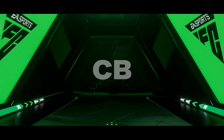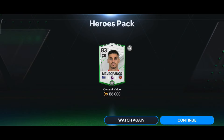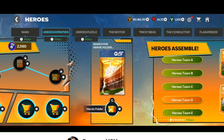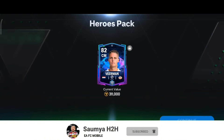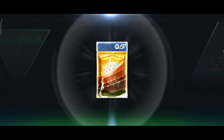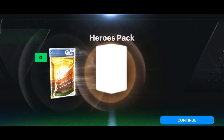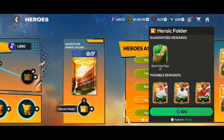From Greece, a center back - Mavropanos, sorry if I butchered that. Got the first walkout from this pack. Next pack, 82 rated - Kamp Hitman, no way. Another 82 rated striker - Boniface. This pack looks really bad to be honest.